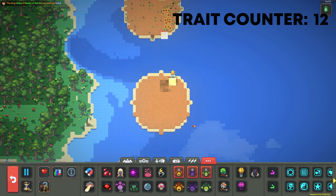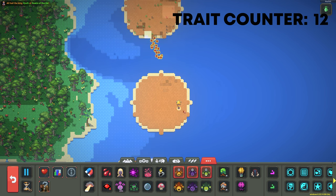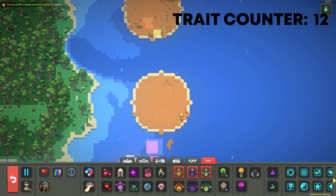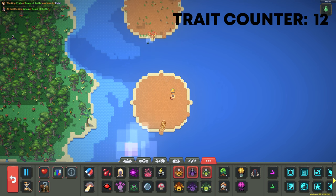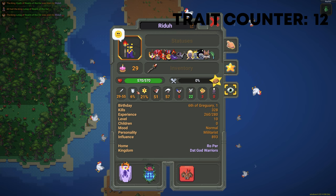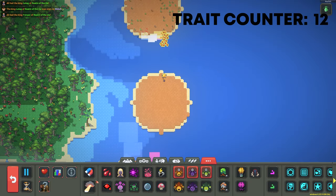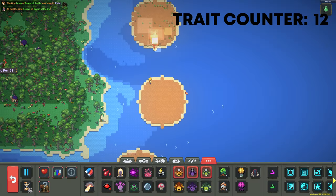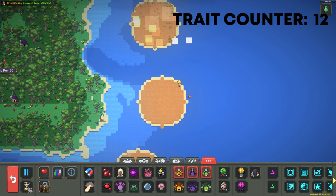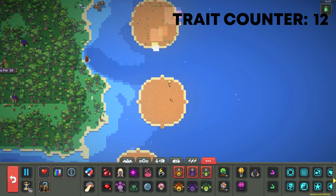The next couple traits we're going to be aiming for are Wise and Golden Tooth, and the way you get them is just by age — you have to be a minimum age of 45. Our Orc is currently age 33, so I'm going to put it on sonic speed for a little bit to speed up and get to 45 real quick.